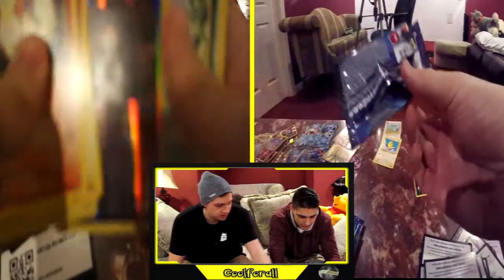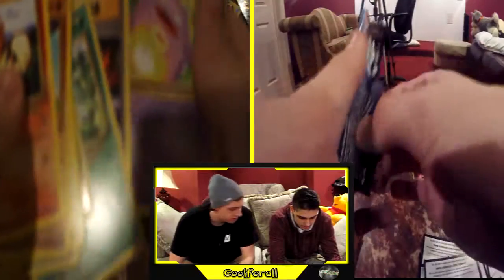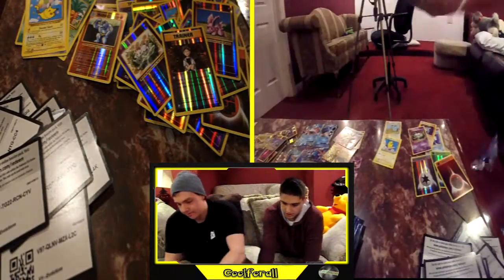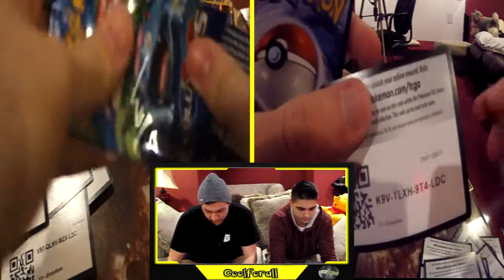Reverse holo Brock's Spirit. B-draw and nothing. Nothing. Nothing. Alright, let's see — there we go, next code.